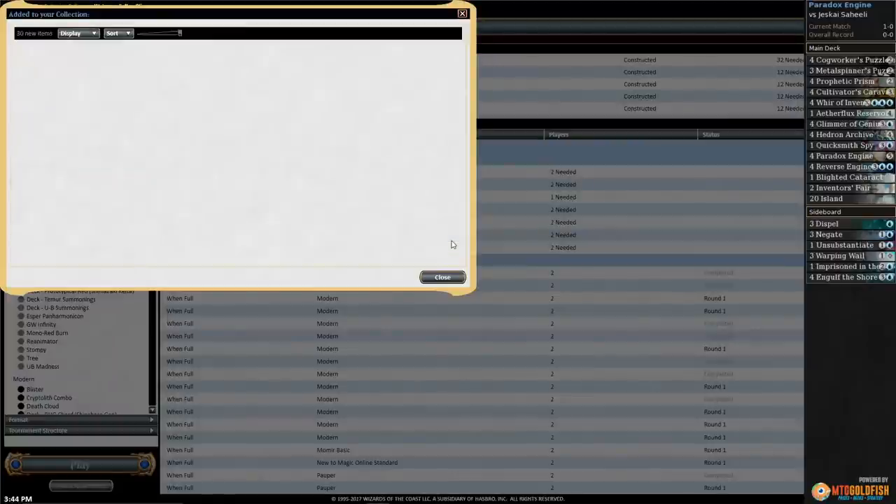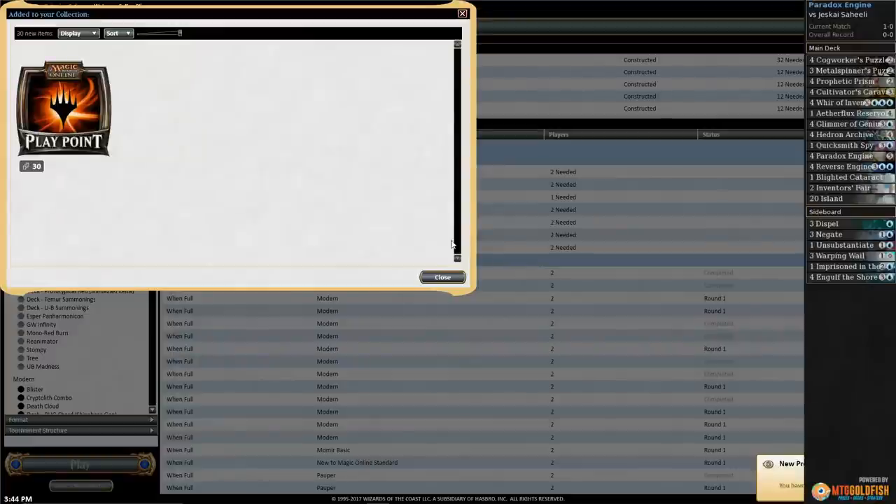Move over Copycat, move over Saheeli Rai — Paradox Engine in the battle of the combo decks, taking down the best deck in standard! We drew our right pieces and when the deck goes off it does not fizzle. We went off in a couple of pretty risky situations and still got there. I'm not saying this deck is great because it probably isn't, but I am saying this deck is super awesome.